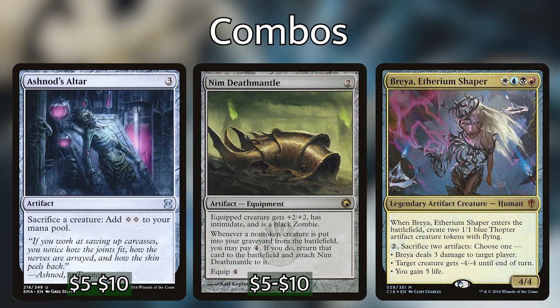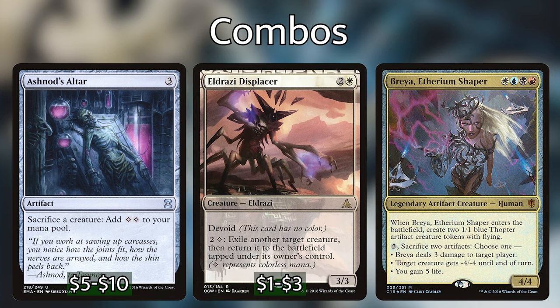Combo D is Ashnod's Altar plus Breya plus Eldrazi Displacer. With all three in play, sacrifice 2 creatures to Ashnod's Altar for 4 colorless mana. Put 3 of those mana into Eldrazi Displacer's ability to exile and immediately return a creature we control — targeting Breya. She re-enters, making 2 more tokens we can sacrifice to repeat. Each loop nets 1 generic mana. Once we have infinite mana, we start blinking Breya without sacrificing the Thopters, generating infinite Thopters. We then dump that infinite mana into Breya's ability, sacrificing infinite Thopters to win the game.